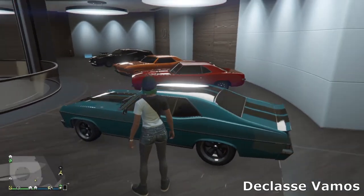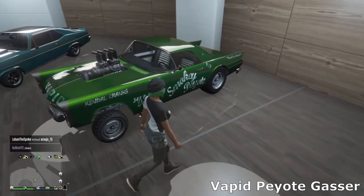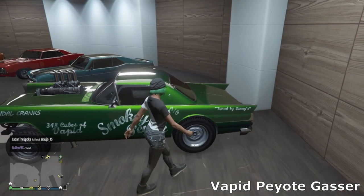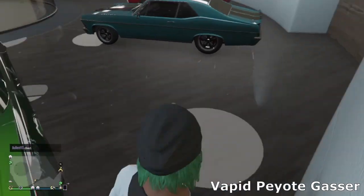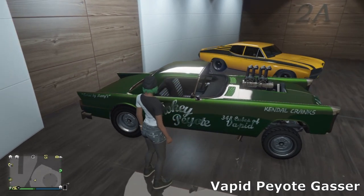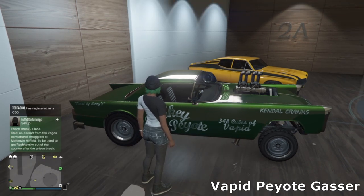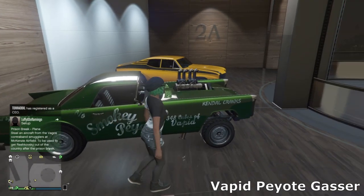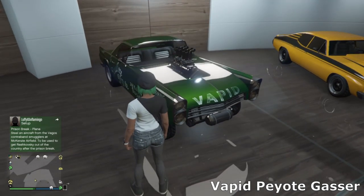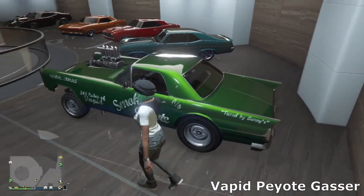Then we've got the Peyote Gasser — I mentioned I have one of these, and it's one of my favorite cars. This was added in the original Casino DLC and I was very happy when I discovered it was coming to the game, because we don't really have a proper gasser in GTA. It looks really cool — I've got the gasser hood with the little oil tank thing on the front and a nice simple faded livery in green.